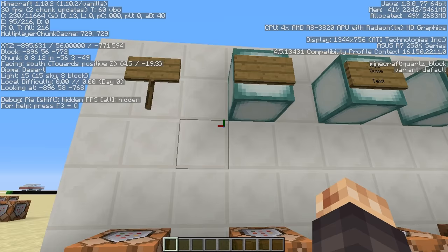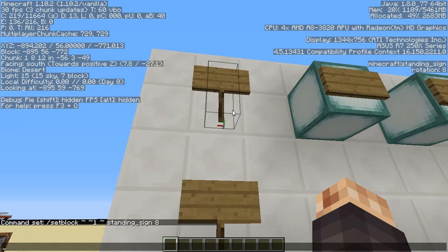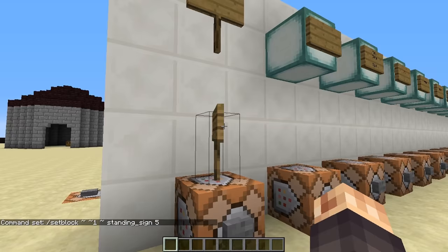The standing sign — the way we make that command, because it is a block, we use a setblock command and issue it one block above the command block using relative coordinates. We're going to setblock the standing sign, and capitalization is very important. It has a damage value of 8 — if I press this we have a sign facing us, and if you look at F3 that rotation is 8. If I change it to something like 5 you'll see a different rotation, so keep that in mind depending on where you want the sign to face.